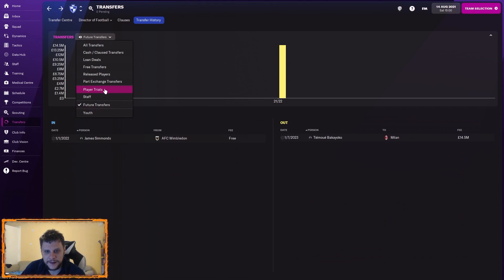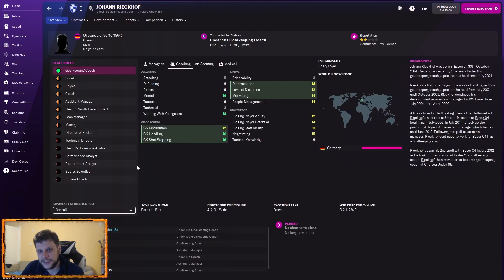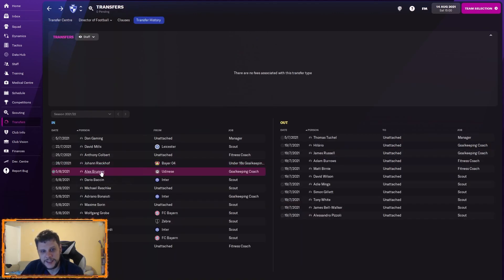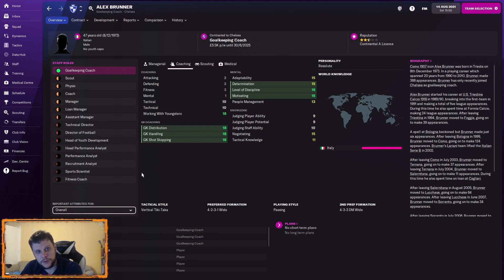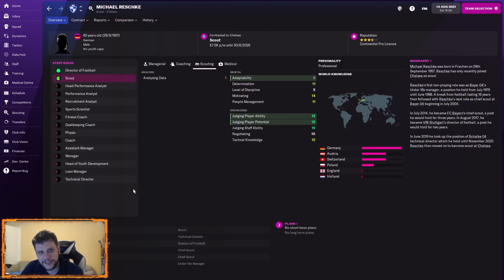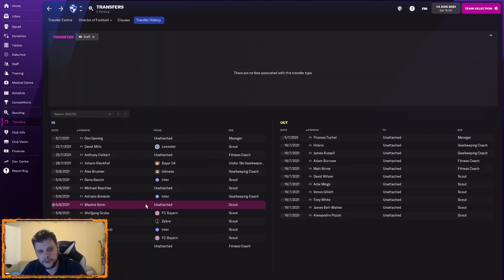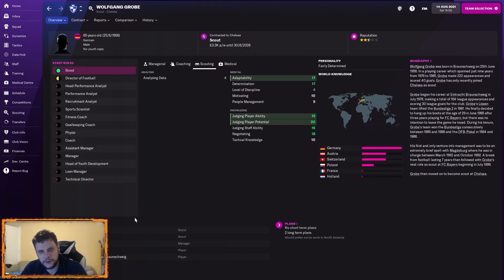Staff is where we've been busiest. A lot of staff out — Tuchel's coaching staff and a bunch of scouts. On the ins, we've got David Mills as a scout — very good. Anthony Colbert as fitness coach, solid. An under-18s coach who's actually not half bad. Alex Brunner coming in as a first-team goalkeeping coach. We also got a fantastic-looking scout from Inter, and another goalkeeping coach from Inter who looks just about perfect.